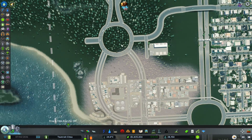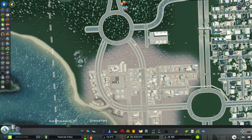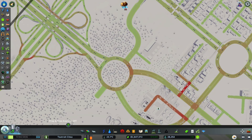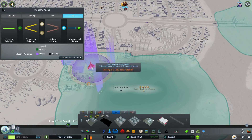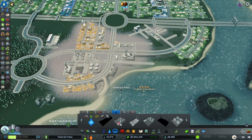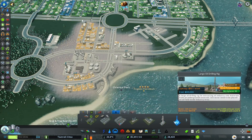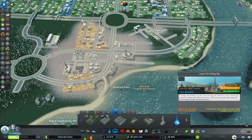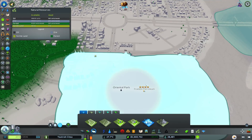I've changed this roundabout — it was leading into one road coming down here, which then split off. I put these two roads coming down here instead, and there's no traffic coming on and off that roundabout now, which is fantastic. Road efficiency is at 84%, which is not bad. So let's look at what options we have to upgrade our ore industry.